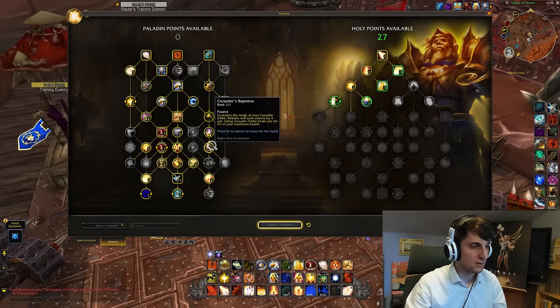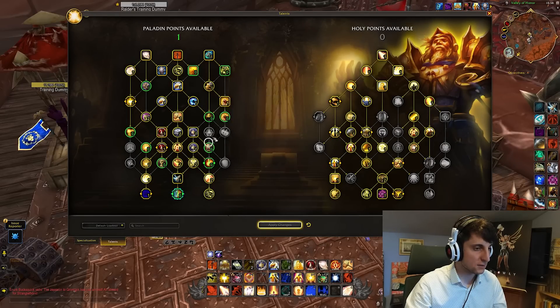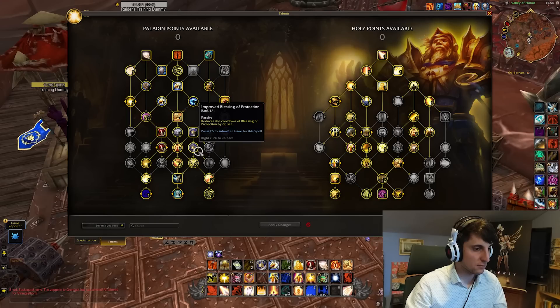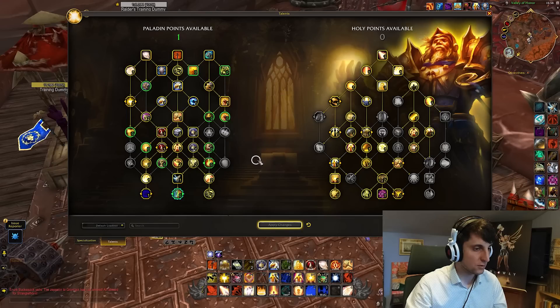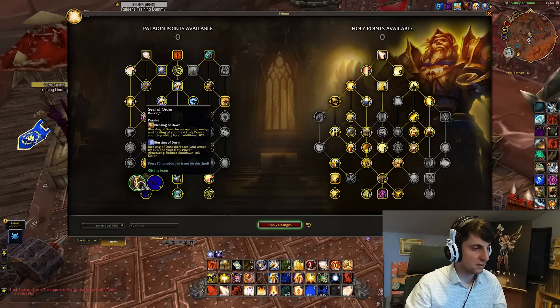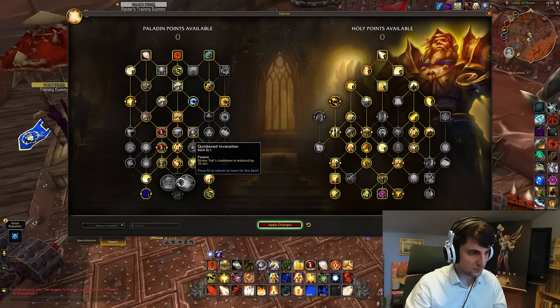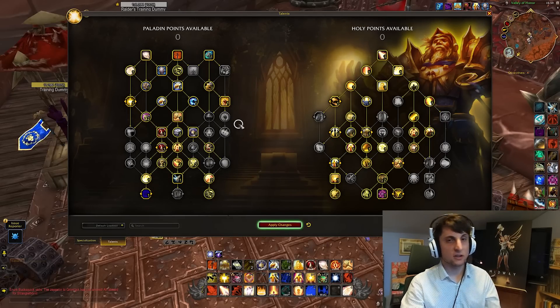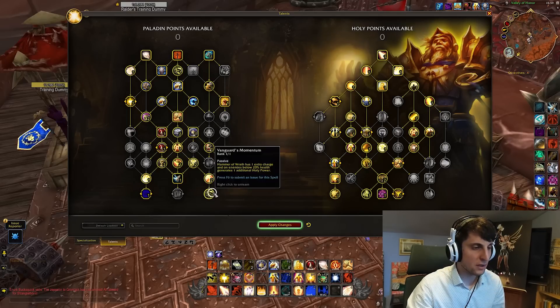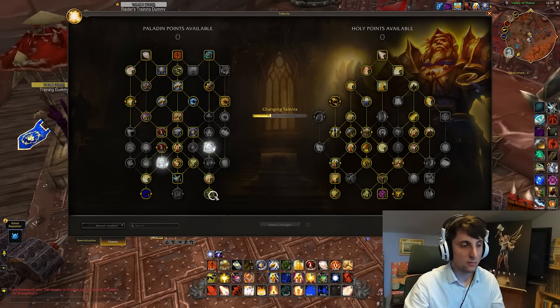I'm trying to make space for one more talent point. We could achieve that by not picking Divine Resonance or Quicken Invocation and going down a different path. But we're not really trying to theorycraft anything here — we're just going to be trying the new stuff. Vanguard's Momentum is also a reworked talent. We already had it in Shadowlands, and it's pretty much doing the same thing: giving us a second charge of Hammer of Wrath, and now it also makes Hammer of Wrath generate one extra Holy Power when the target is below 20% HP — that is new.